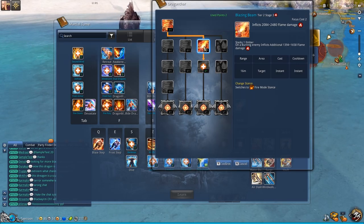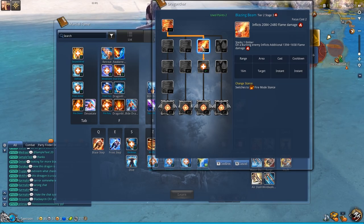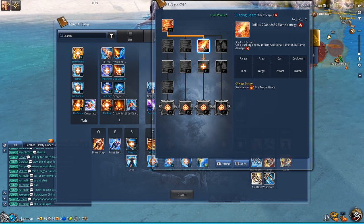What Blazing Beam does is increase your damage by a lot against a burning target. This will actually out-damage your 1 key ability on a frozen target. If the target is both burning and frozen, this ability will deal more damage.